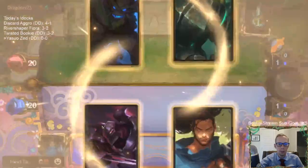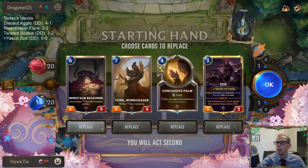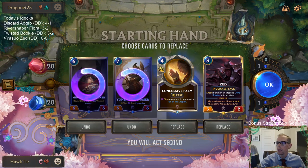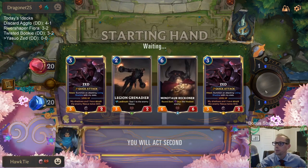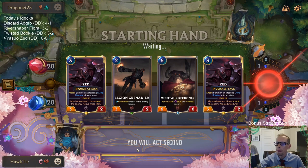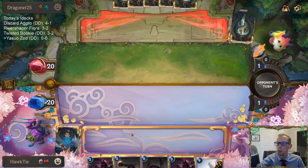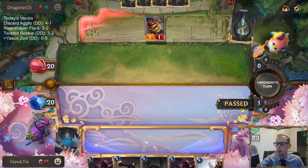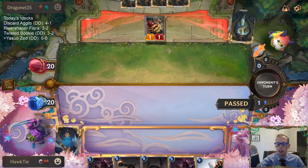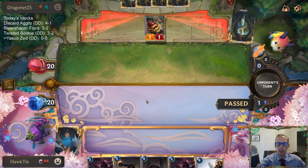Deep Meditation is kind of expensive at five mana — I think I'd rather have River Shaper. I like that card that affects the board. We'll just keep the Zed. I think I like River Shaper more, but it's an interesting card to consider. While we're playing we can kind of see: is River Shaper better than Deep Meditation would be?